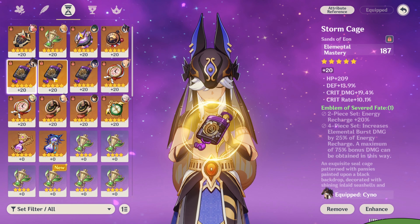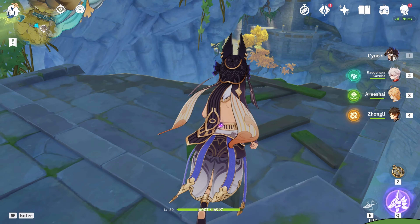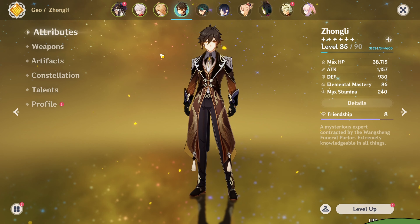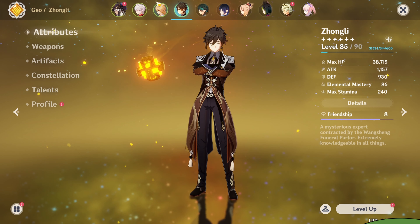I have this attack sands that is very similar — the stats are pretty similar, almost 40 crit value on both. We're going to test it on the Primo Geo Bishop, and the team I'm going to run is Cyno, Kazuha, Traveler, and Zhongli.